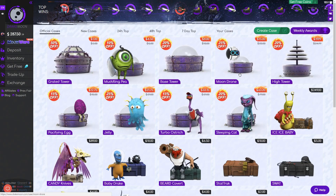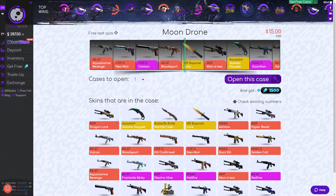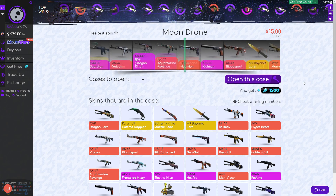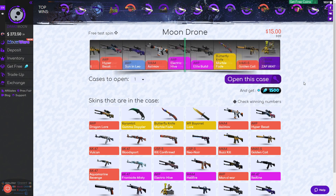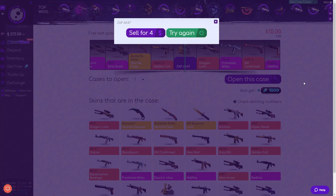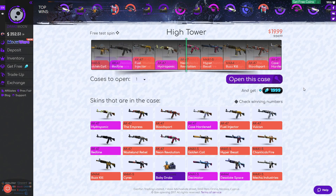The next one is a Moon Drone that we're going to be opening — $15. There are some knives in here and some pretty nice skins, even a Dragon Law. You do get diamonds every time you open these as well. Come on, hit me with one of those top rows.